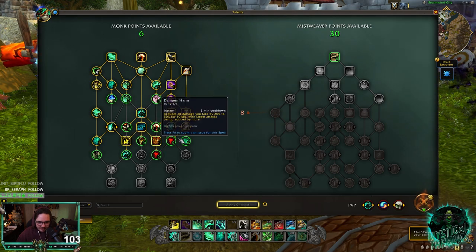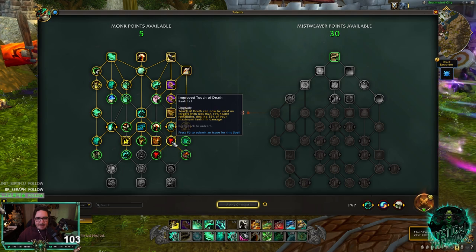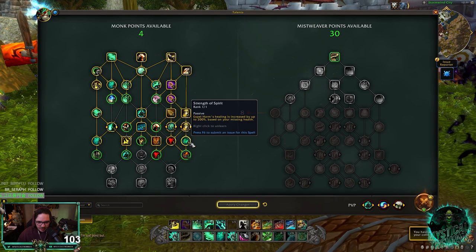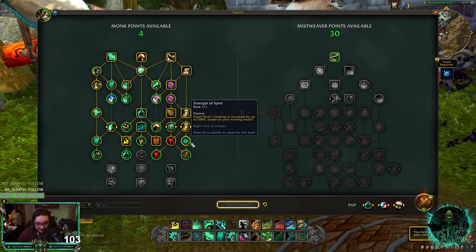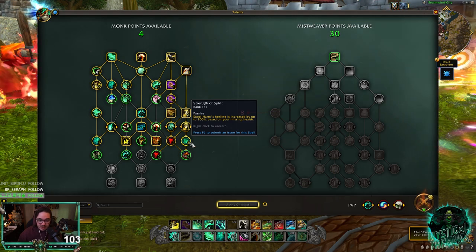And then obviously you want Diffuse Magic and Dampen Harm. Touch of Death is just your normal — someone dies at 15% health. And then Strength of Spirit: this is what makes your Expel Harm healing increase by up to 200% based on missing health. So this could be a huge heal if someone's low.